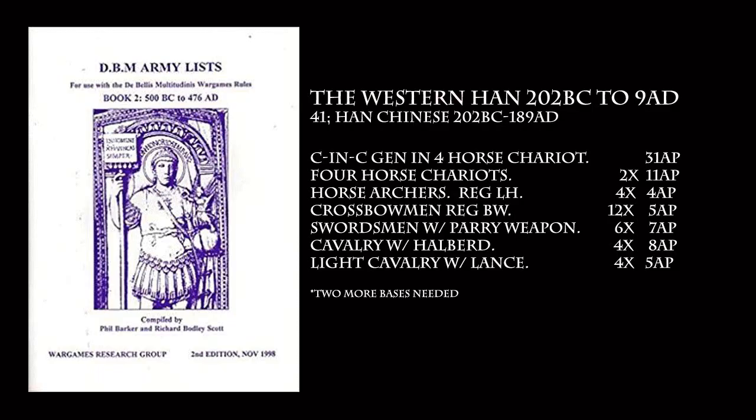Using the DBM Army list from Book 2, I found army list 41, Han Chinese 202 BC to 189 AD. You can actually stack the 4 Crossbow behind the Medium Infantry unit to get an 8 Crossbow unit. This will give a more balanced list like this one.